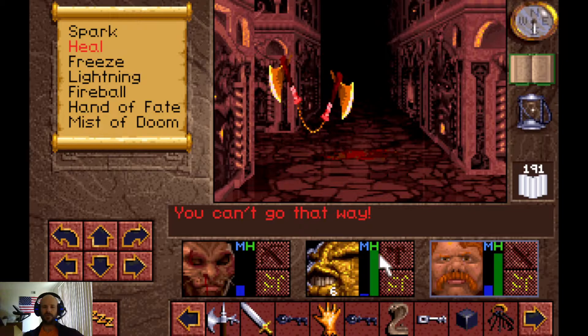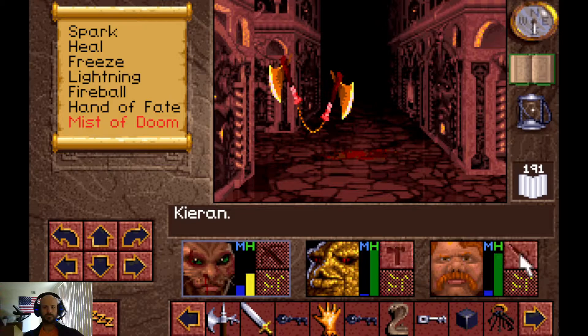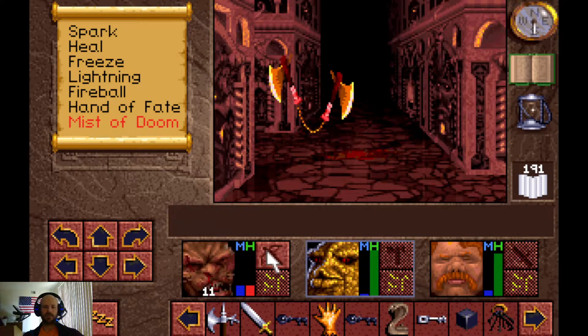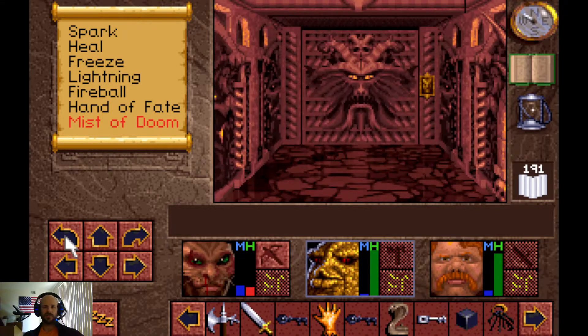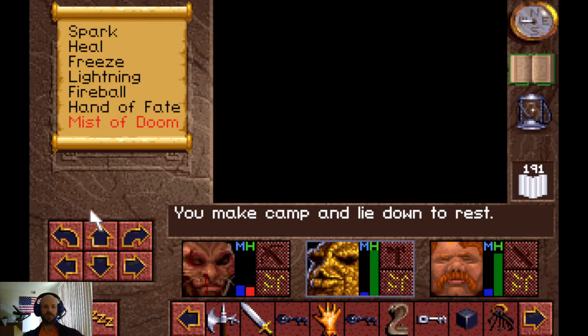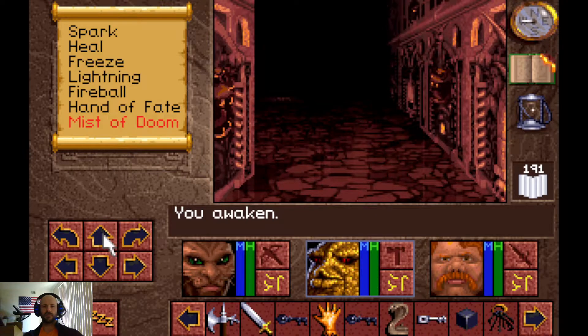We'll step through here. There are four switches — two on either side of the wall. They either do nothing or just change the layout of the floor. Either way, we don't want to hit the switches because that is annoying and we don't want to deal with it.